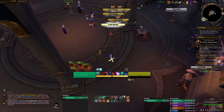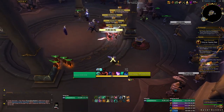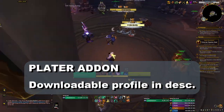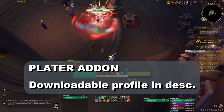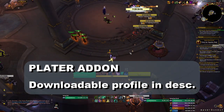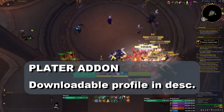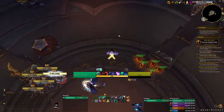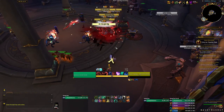If you're wondering how to see the debuffs over enemies' heads like I'm doing, I use the Plater addon. If you want my Plater profile, there should be a downloadable link in the description, or you can join my Discord where there's a string you can copy and paste into your Plater profile. If you want to play this build, you really want to track your debuffs on your targets.